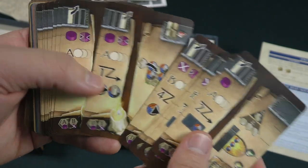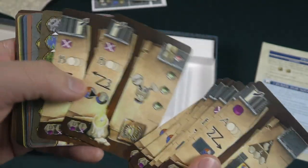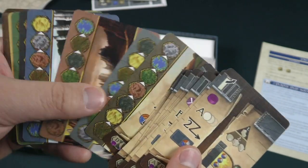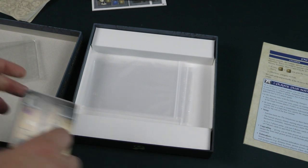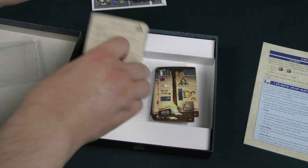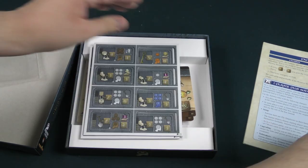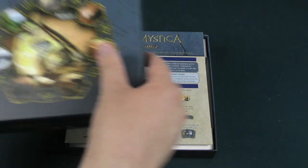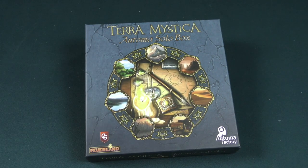Atoma Factory tends to make their stuff followable, and I do like their solo modes often. This one intrigues me because of how overwhelming it sounds like it would have to be to design. So that's just a quick look at what comes inside the box of the Terra Mystica Atoma Solo Box. Thanks for coming by another Dice Tower Daily Unboxing. My name is Chris Yee — have yourselves a fantastic day.